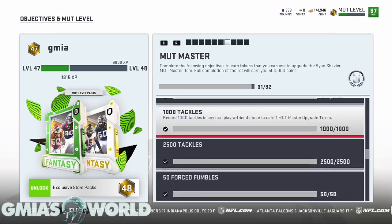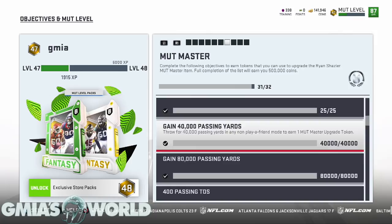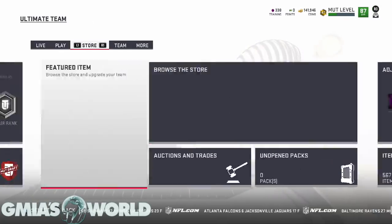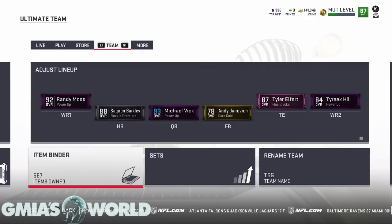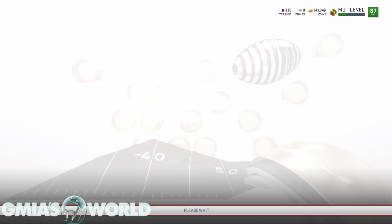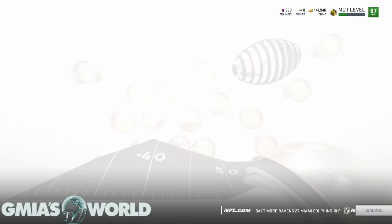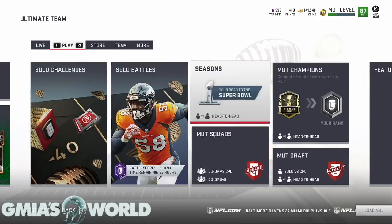Now we're going to go to the Ryan Shazier card and upgrade him — I'm going to be so happy to get my life back. We'll go over to the actual card in your item binder. I've been upgrading him steadily because I'm also doing his MUT Master objectives. Let me show you guys that real quickly.